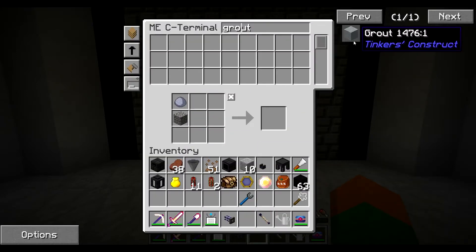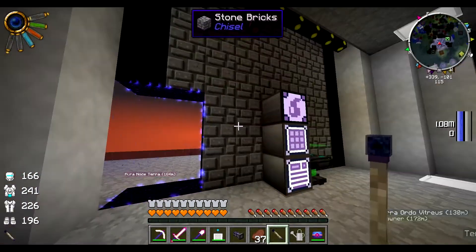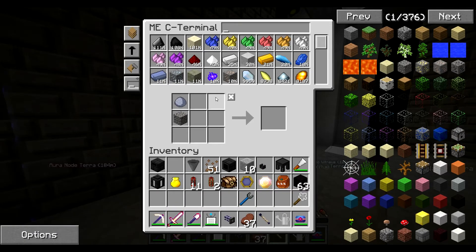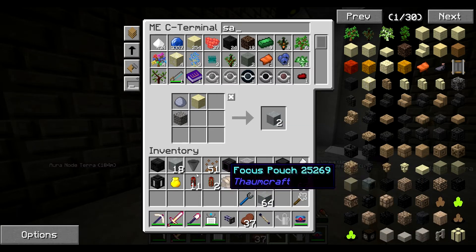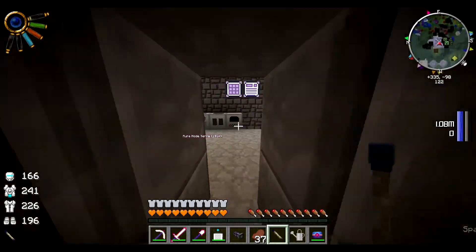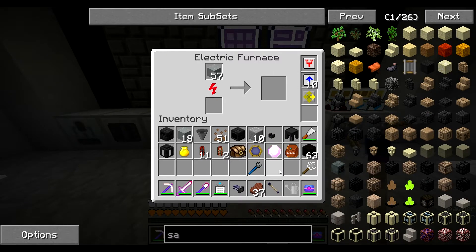Craft like so. Oh, we're out of sand. Well, I did not expect that. Okay, I went ahead and collected some sand in the desert. Grout — let's just make all the grout we can. Then we go over here to the electric furnace. Yeah, high speed. Seared bricks coming in.